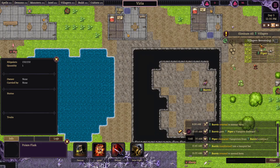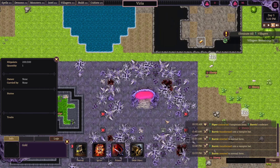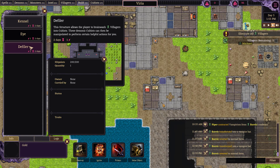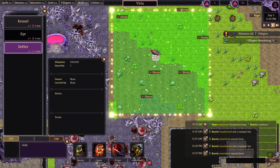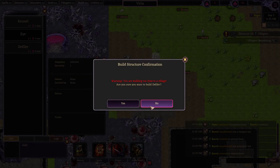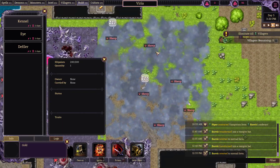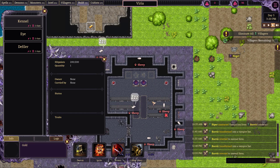No Necronomicon yet. He just flew around as a bat — that's hilarious. Let's look at more buildings. Defyra — yes please! We are sure we want to build right next to that village. You just built a new demonic structure, the Defyra. This structure allows players to brainwash villagers into cultists.